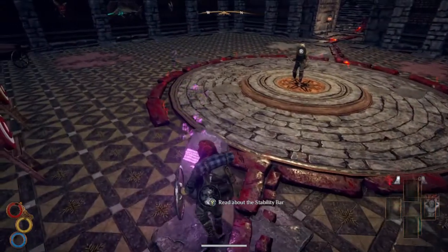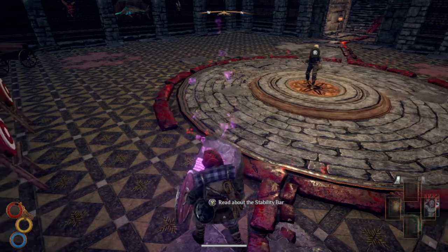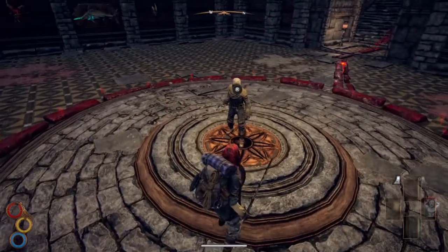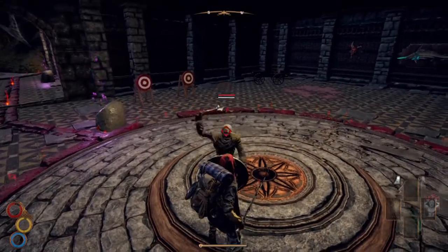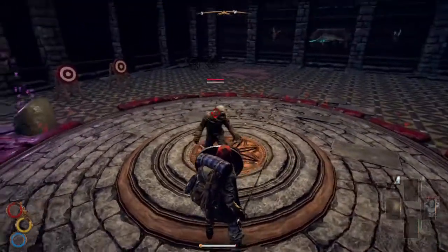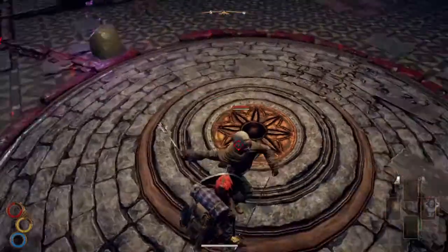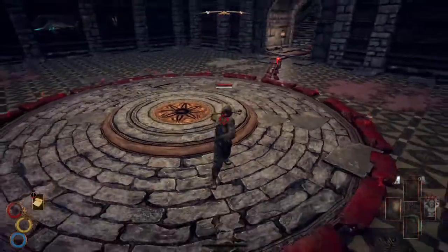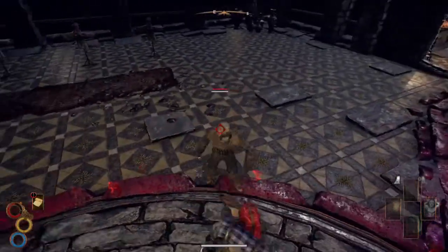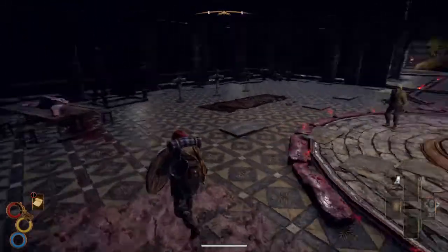Stability: your stability bar is at the bottom of the screen while enemies have it under their health bar. When one's stability reaches 50%, he is knocked back. When it reaches 0%, he's knocked down. He's going to try and roll out of the way — wasn't very responsive. He knocked me down anyway. That's the basics there.